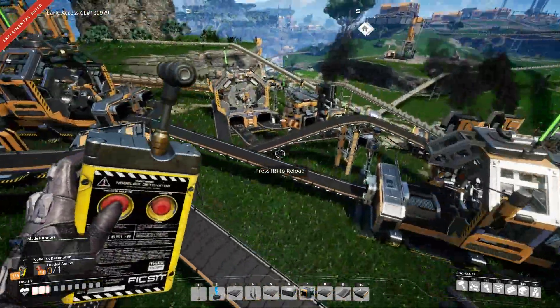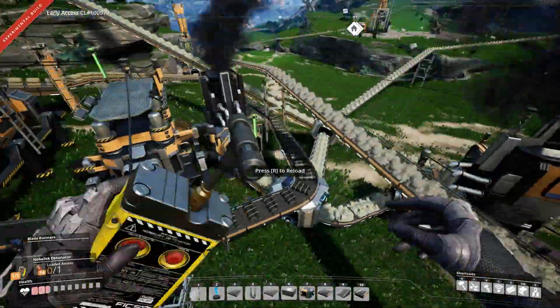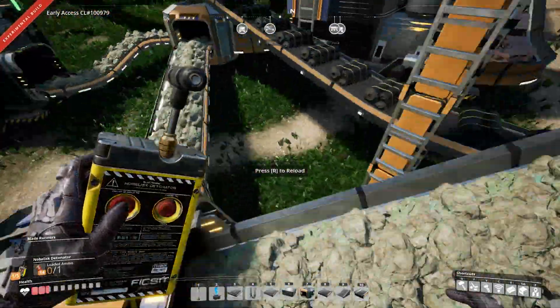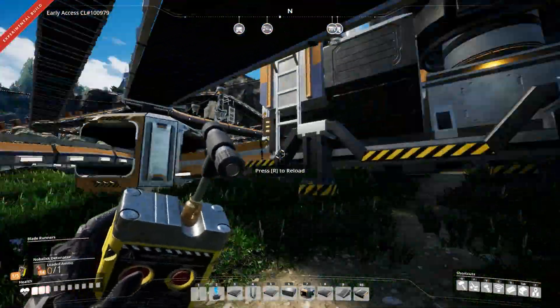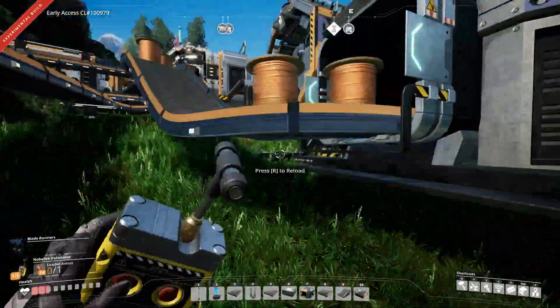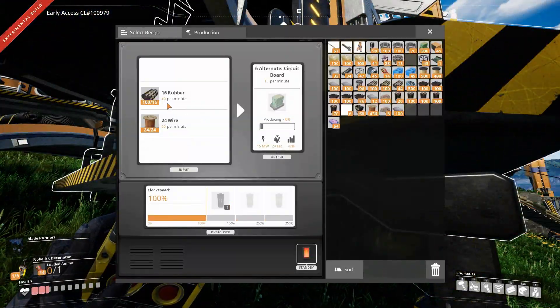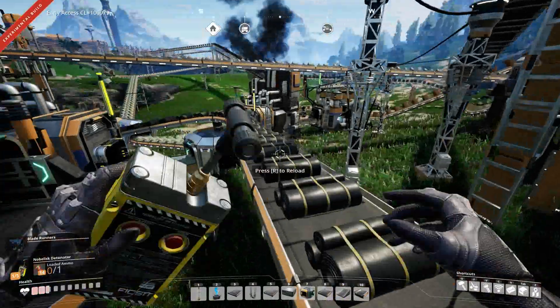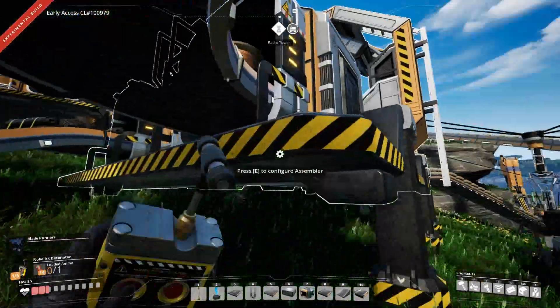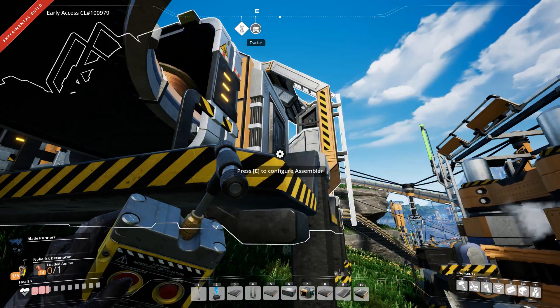Over here we have copper coming in down there, off of our copper, breaking off, coming over here, and it's connecting to this which is going in here. It's creating copper things — making copper wires. Copper wires are coming up here. And it's taking the rubber — I had plastic originally but it turned out rubber is more cost efficient. Comes in here and makes six circuit boards.